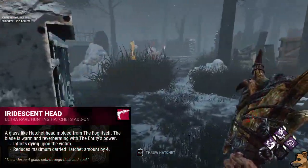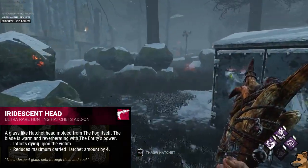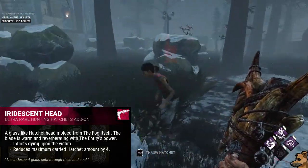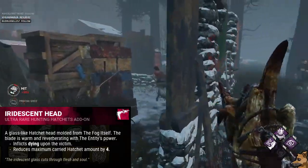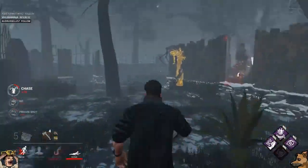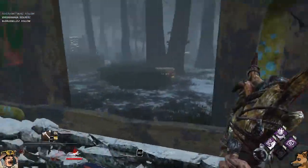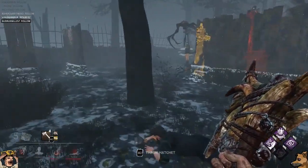Anna's final add-on — and her only ultra-rare — is the much-dreaded Iridescent Head. Any hatchet you hit a survivor with will instantly down them, at the cost of reducing your maximum hatchets held by 4, giving you only a single hatchet to throw. This can be combined with Infantry Belt, but we'll cover that build a little later on.